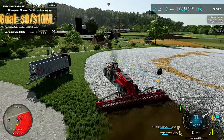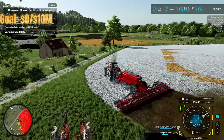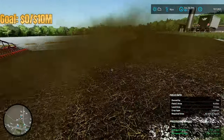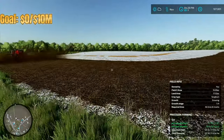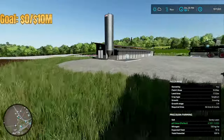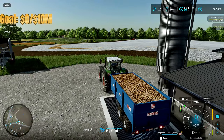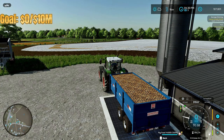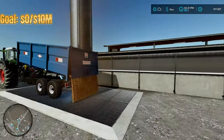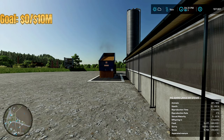We are now planting sorghum, and this is going to take a while because we have a very large field — we even expanded it into the neighboring field to make it larger. Once we get to harvest it, we're going to have a lot of sorghum from this. While that's being planted, we're going to head over and feed the pigs, because fat, healthy, and happy pigs make good money for us.